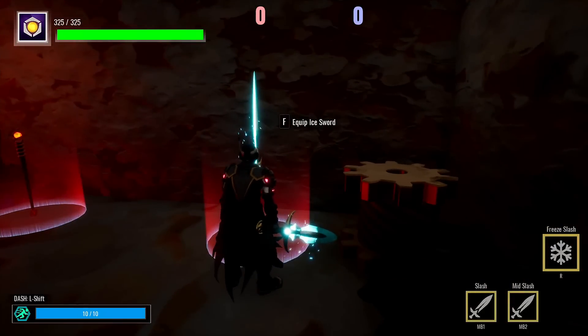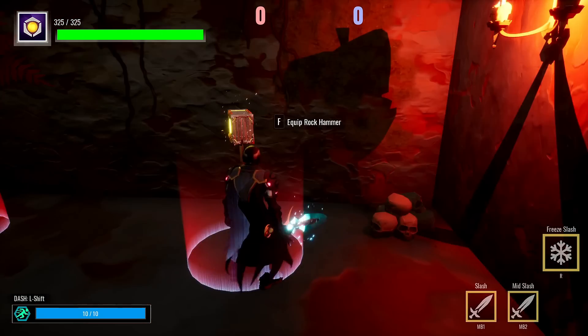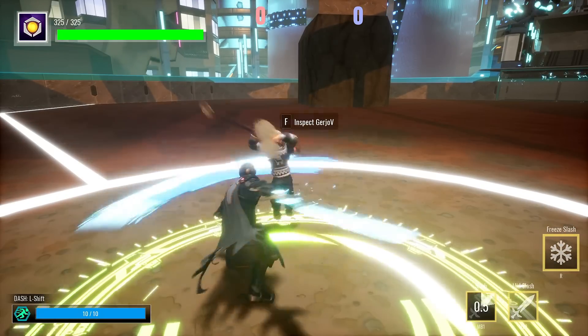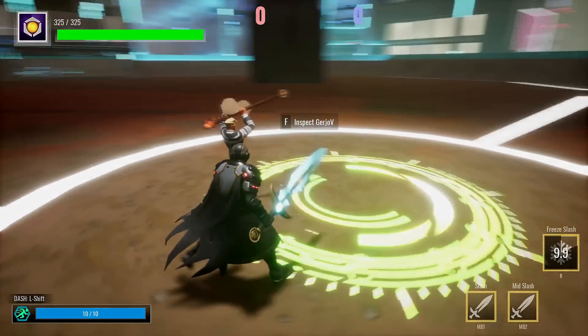Inside this game, there are four weapons for you to use: the Ice Sword, the Fire Staff, the Poison Crossbow, and the Rock Hammer. First up is the Ice Sword. It has two basic attacks, and then when you press R, you will do a Freeze Slash, which will freeze the opponent in place.